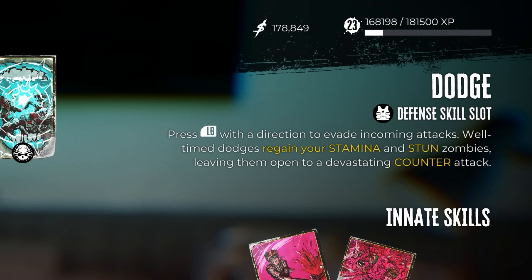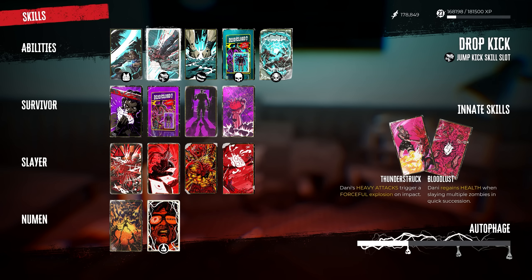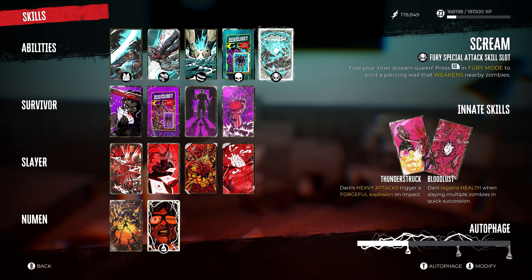The ability here is Dodge, which allows us to evade incoming attacks. If you well-time those dodges, you regain stamina and actually stun the zombies, meaning you can counter attack them. Dropkick allows us to forcefully jump kick an enemy and send them flying. Ground Pound pounds the ground and drains the stability of all nearby zombies — once you drain their stability, they fall down and you can do a head stomp or smack them for big damage. Blood Rush allows you to slay zombies and perform counter attacks to build fury, so you can heavy attack an enemy, dodge the next one, regain all your stamina, counter them, and build up your fury meter very quickly. And Scream — in fury mode, it emits a piercing scream that weakens all enemies around you, which is great for bosses.